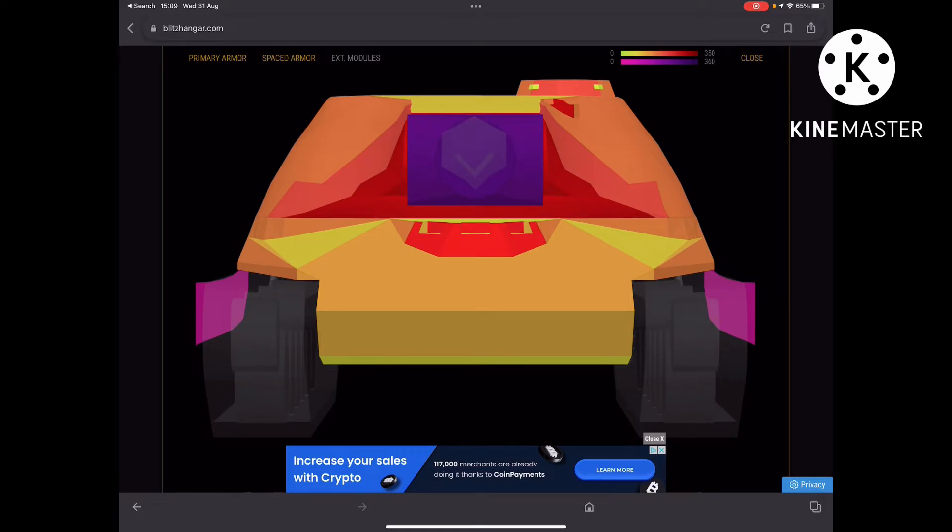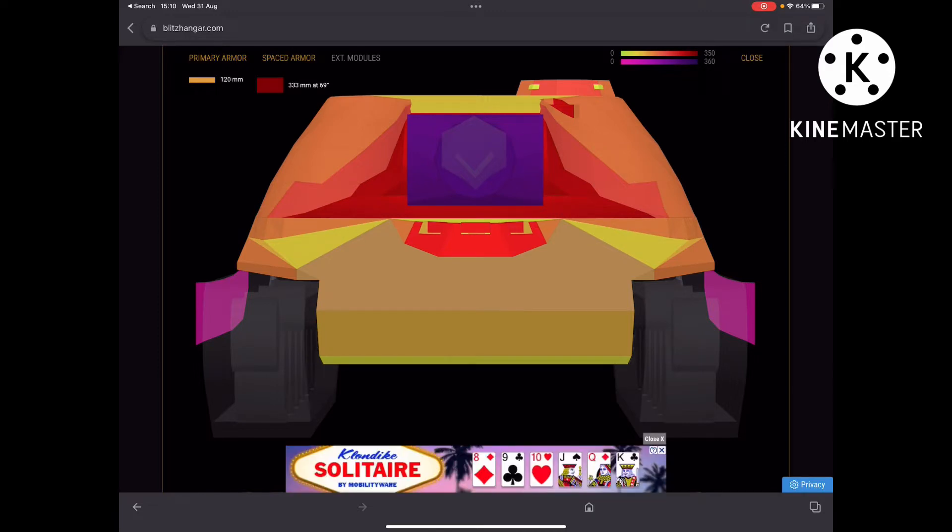Jumping into the armor profile — this is actually the best part about the tank. Before you say the armor looks bad, it's only 120 millimeters on the upper plate, but at a 60 to 70 degree angle that upper plate is very powerful — better than the IS-4. On flat ground, against any shell in the game — HESH, APFS, AP — you can't pen that upper plate.